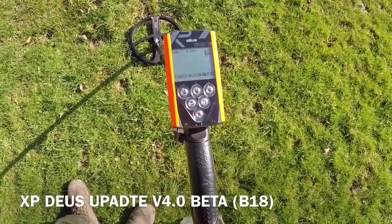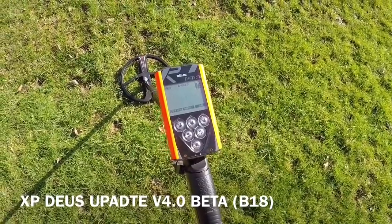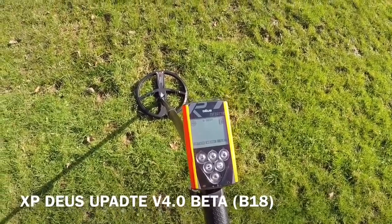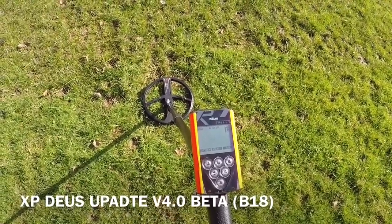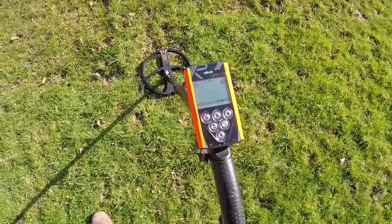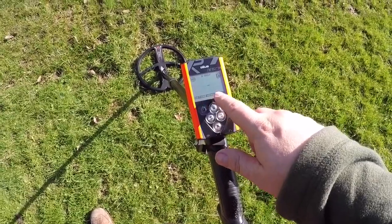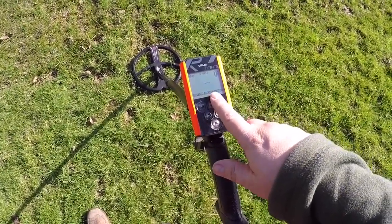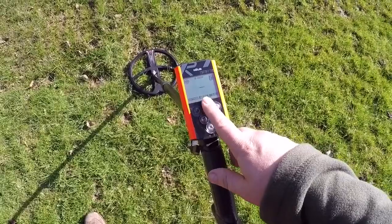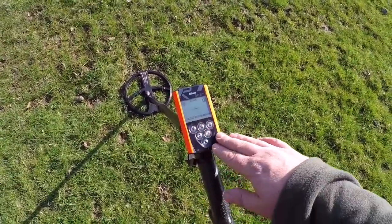Going on to some forums, I've read that beta is what XP sends out to the elite XP Deus users around the world — people like Gary from Gary's Metal Detecting Channel. They test the software out, say if it needs tweaking, and they keep changing it until they get it right. When I turn on the Deus, where you get the XP logo, it says B18 — I think that's the 18th time they've actually changed the software. Going through some pictures on Google last night, I noticed there was a B17 and a B16 as well.